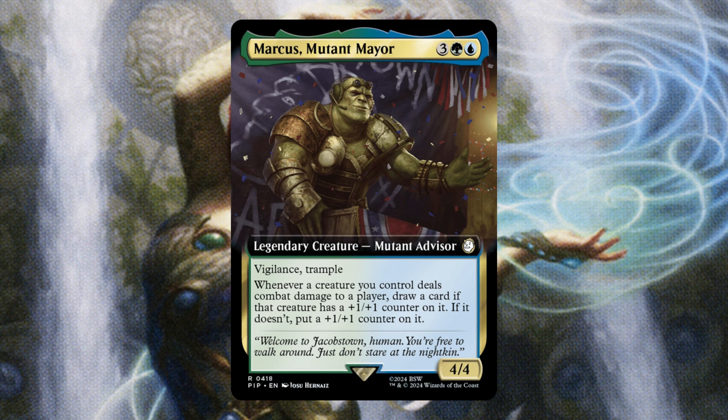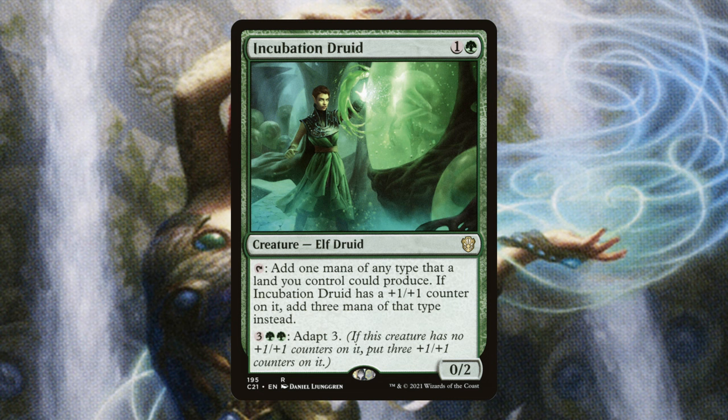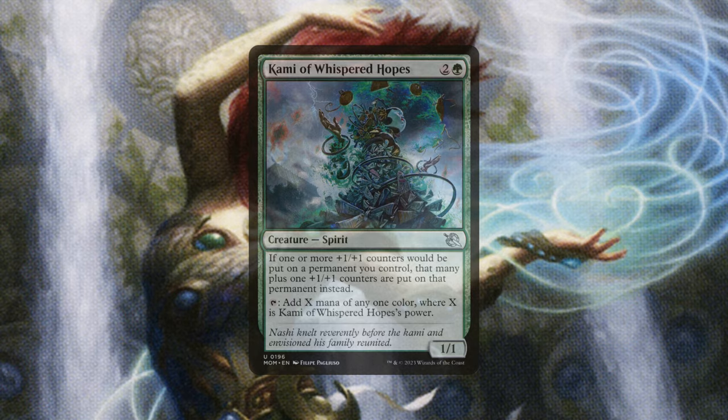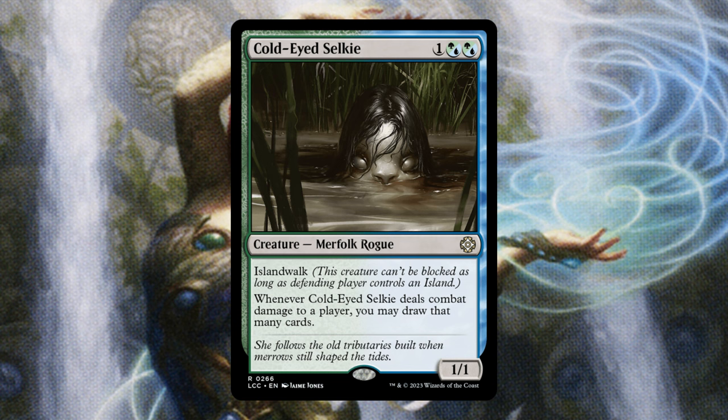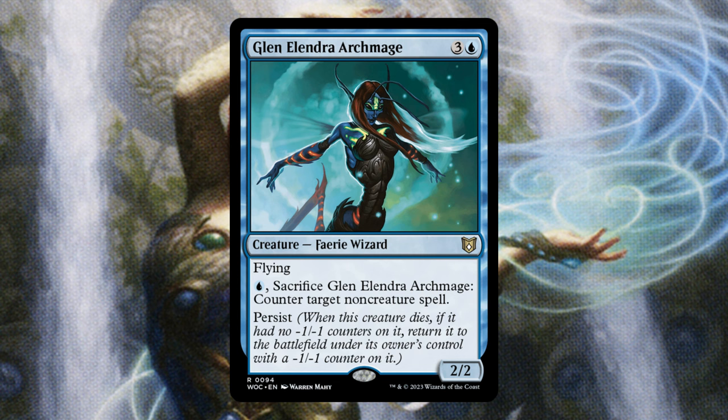Marcus gives card advantage whenever our creatures deal combat damage and also puts counters on creatures that don't already have them — solid. Incubation Druid is really good; put one counter on her and she taps for three mana — incredibly powerful. Kami of Whispered Hopes puts additional counters on our creatures and also gets massive and taps for a ton of mana. Cold-Eyed Selkie just gets bigger and draws us more and more cards. Gleenamindra Archmage is really good here because we can remove the negative counter off her with our commander and get near-infinite counterspells — pretty oppressive.